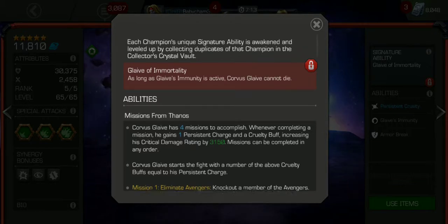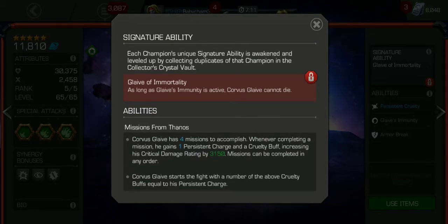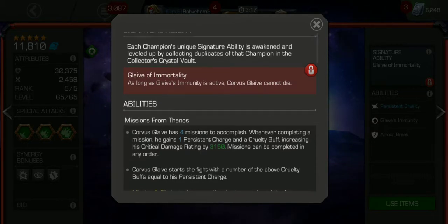His awakened ability: as long as he has Glaive Charges active, he can't die. So if you're taking damage from, say, bleed or poison, as long as you have Glaive Charges, you're not going to die from that damage. Of course, if you take a hit, the Glaive Charges go down and you will die — but that's his safeguard.